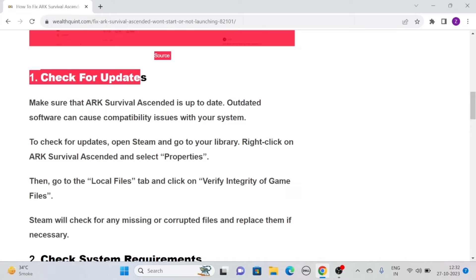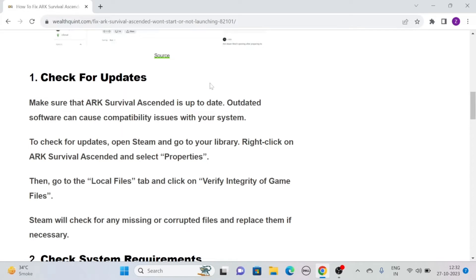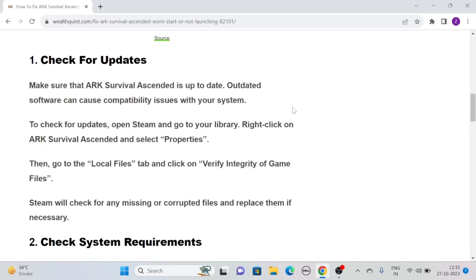Solution 1: Check for updates. Make sure that ARK Survival Ascended is up-to-date. Outdated software can cause compatibility issues with your system. To check for updates, simply open Steam and go to your library. Right-click on ARK Survival Ascended and select Properties. After that, go to the Local Files tab and click on Verify Integrity of Game Files. Steam will check for any missing or corrupted files and replace them if necessary.